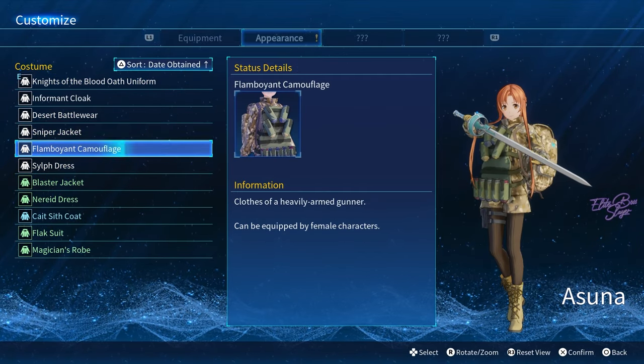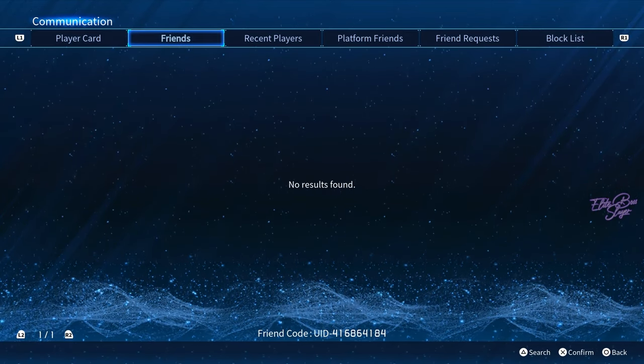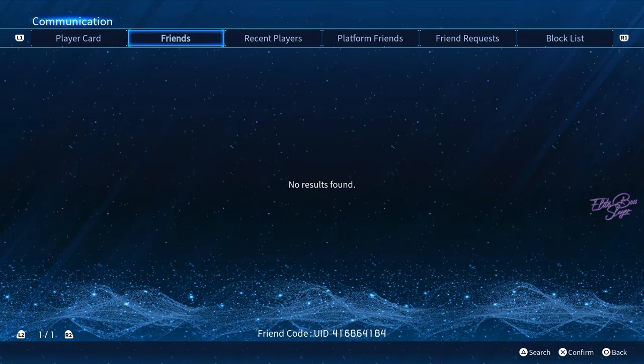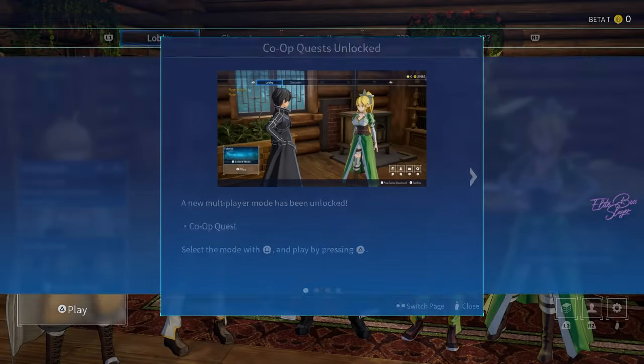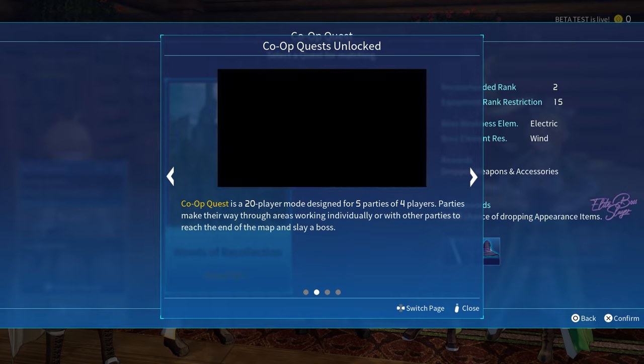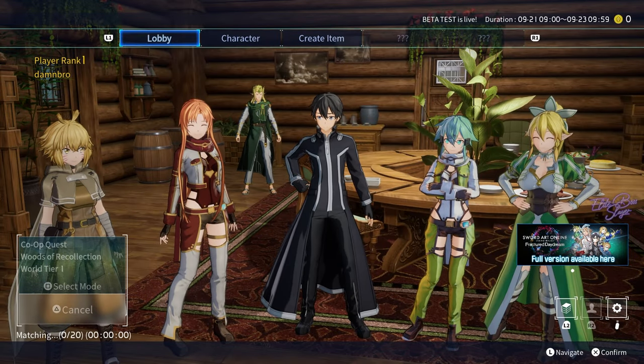Let's see Asuna — let's take a look at her appearance. Wow, there's a lot! That is cool. This game reminds me of Granblue because of the multiplayer. We have co-op quests! Let's try it. We can join now — matching... okay.